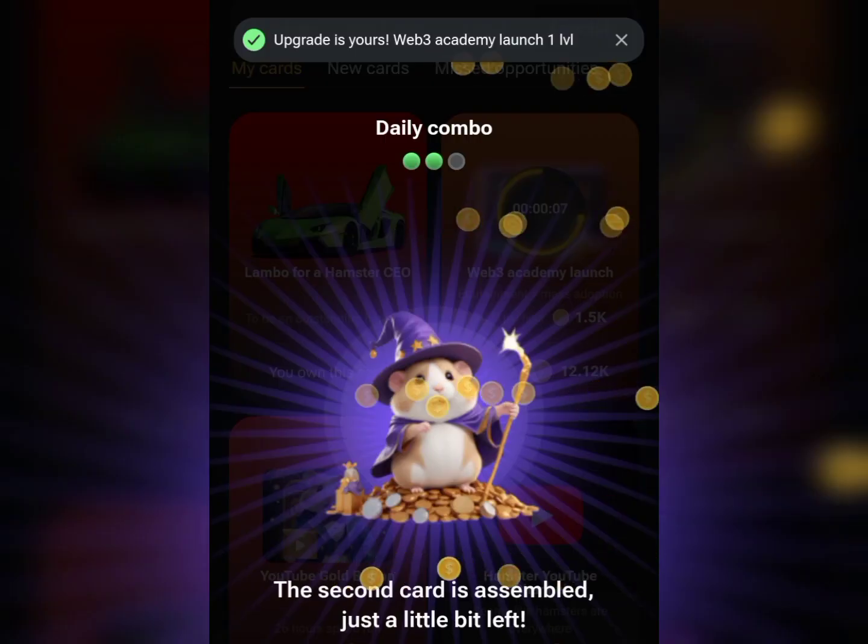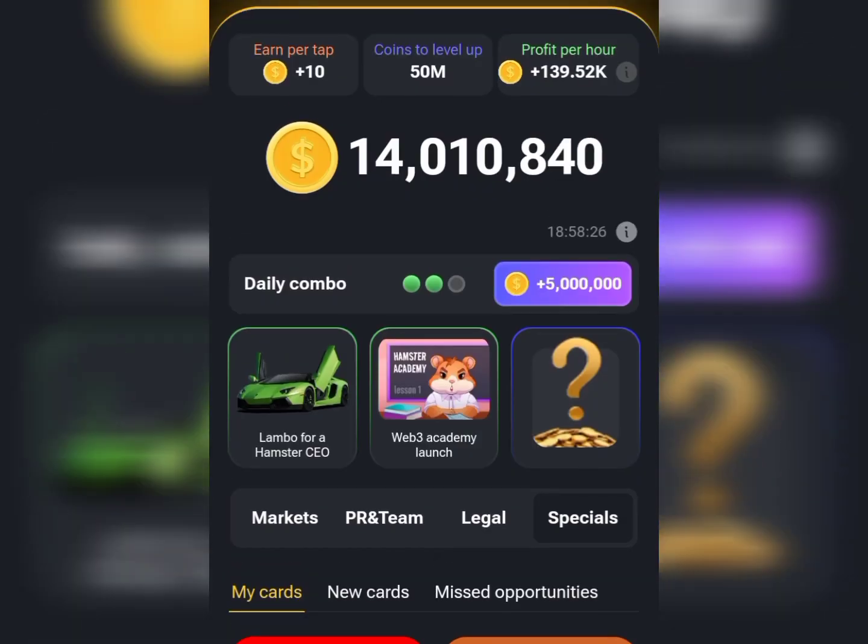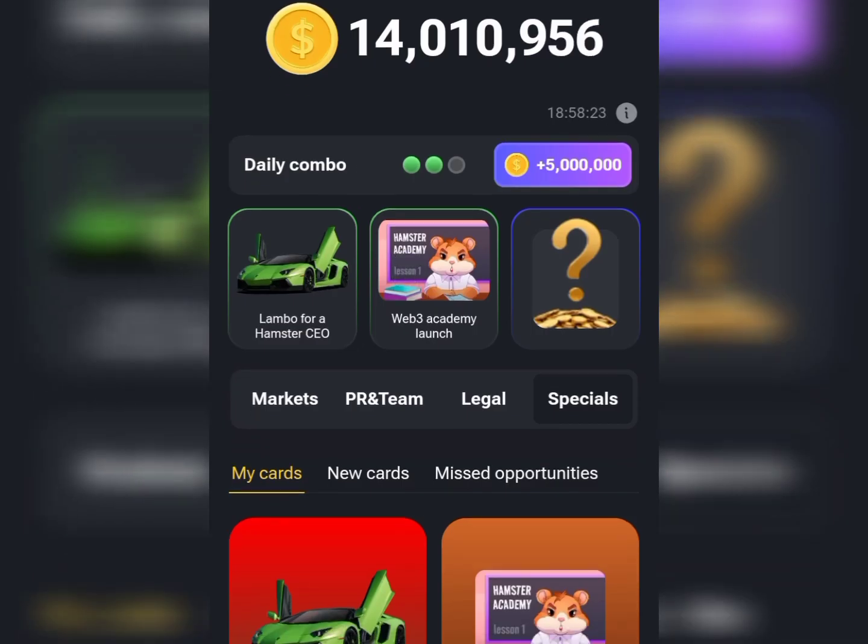It loads up and boom — we found our second daily combo card. Go back and check: we've got the first one and the second one. Now let's get the last one to unlock the five million daily points.